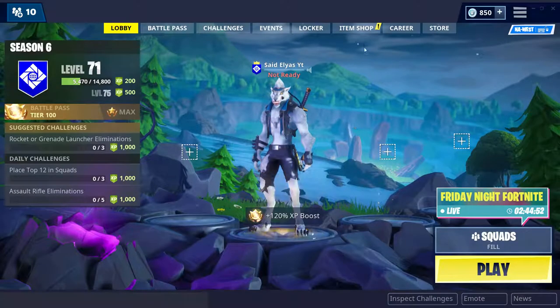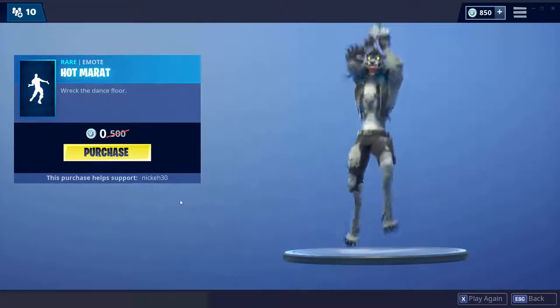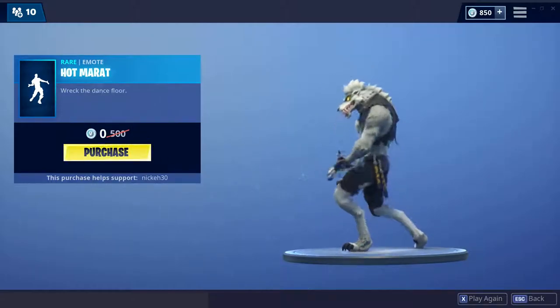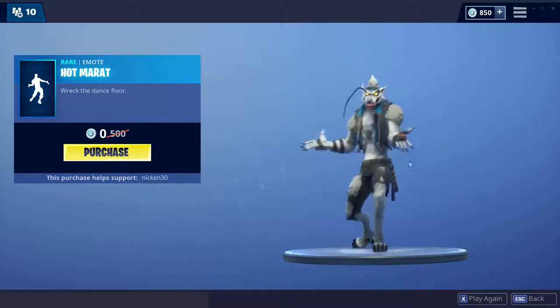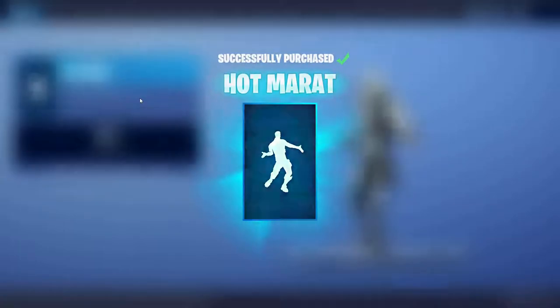So all you have to do is come to the item shop and you can see it says limited time. You guys can hear the emote right there. So this is what the emote looks like. You have to purchase it — you gotta click on purchase, and you got it for free.